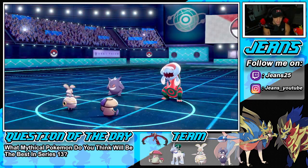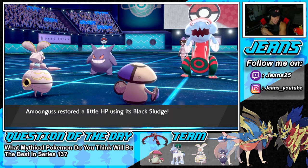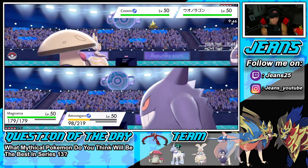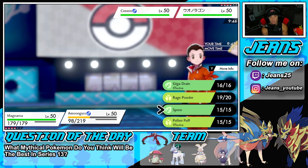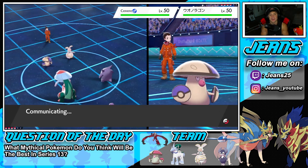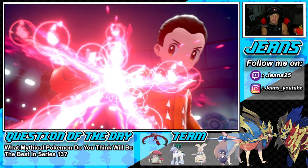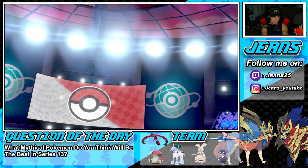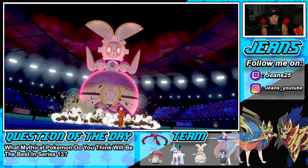Actually, let's go Starfall here now that we have Trick Room, and Rage Powder again. I could Spore the Gengar and take out the Dragapult with a Magearna Starfall, go up plus one, and then roll from there. I should be able to take out the Dragapult no problem with Starfall and pick up the KO that way.